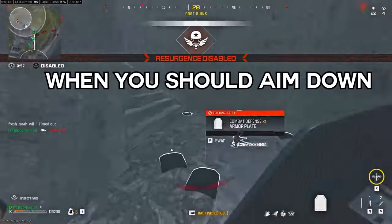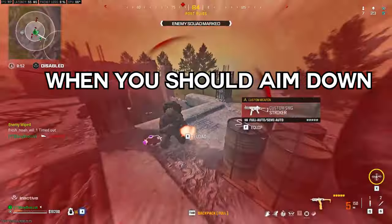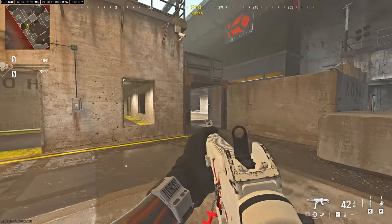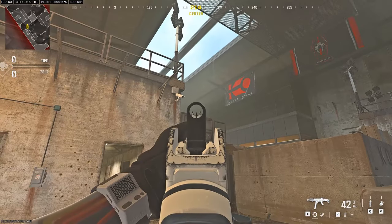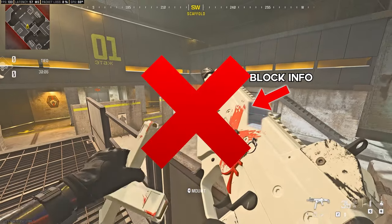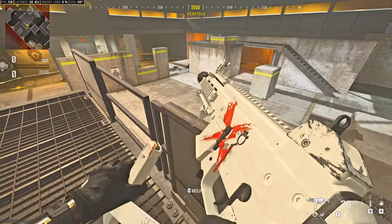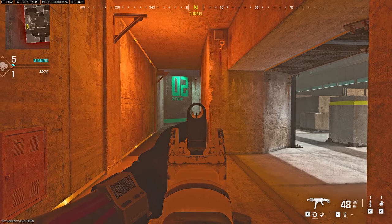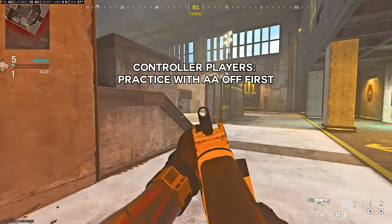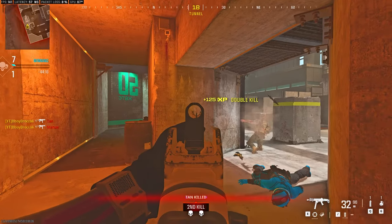For aiming down: although it's generally a bad habit, there are two cases where you should do it briefly. First, when your weapon is blocking important information — aim down just enough to see all possible spots. Second, when reloading, your weapon can block info on one side, so aim down while reloading to keep full vision. Practice this for 10 minutes a day, first without then with bots or in Plunder. Controller players should practice all these drills without aim assist to develop proper skill and take bigger advantage of aim assist when you turn it back on.